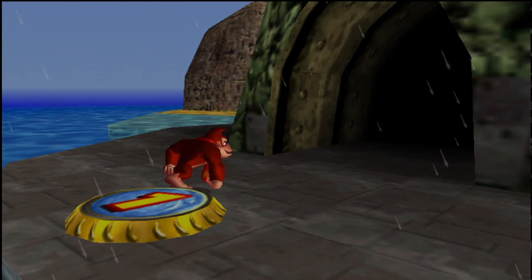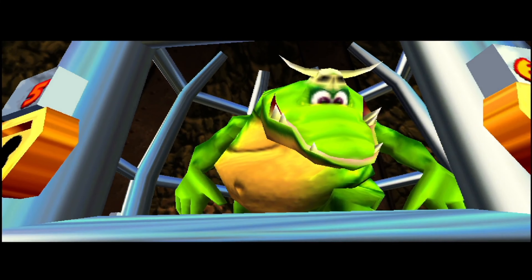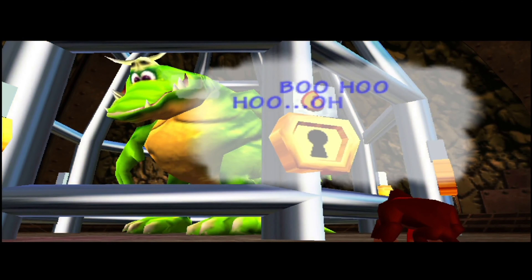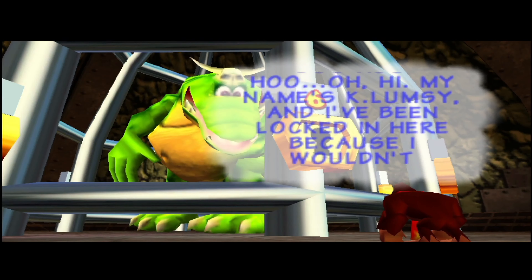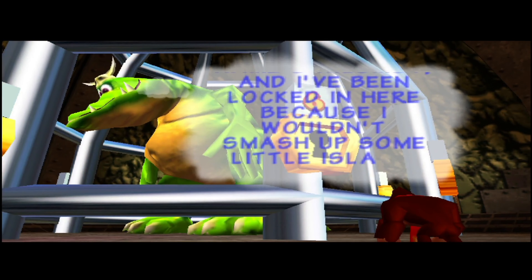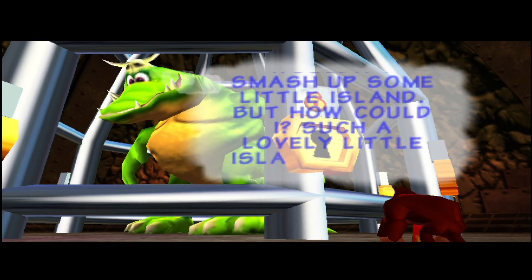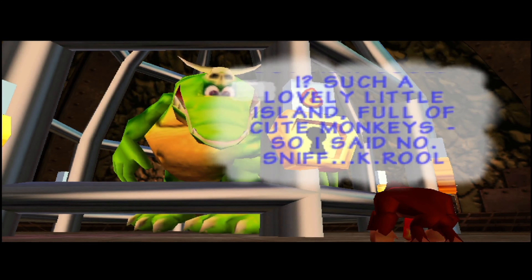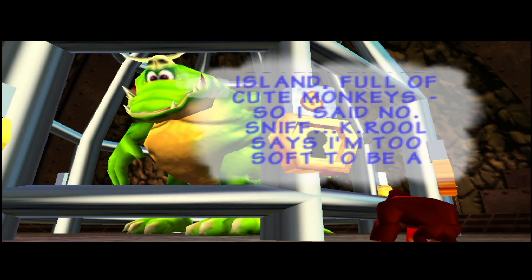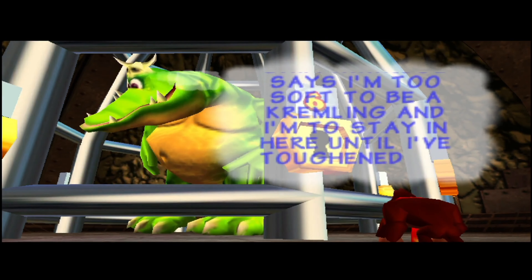Banana port number one is right over here — might as well open it up. A very large cage containing a very large Kremling. My name is K. Lumsy, and I've been locked in here because I wouldn't smash up some little island. Such a lovely little island, full of cute monkeys — so I said no. K. Rool says I'm too soft to be a Kremling, and I am to stay in here until I have toughened up.